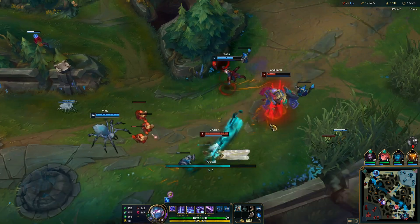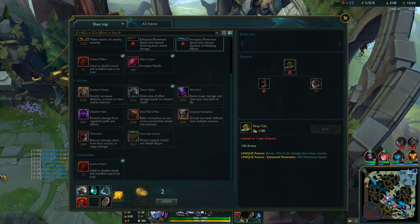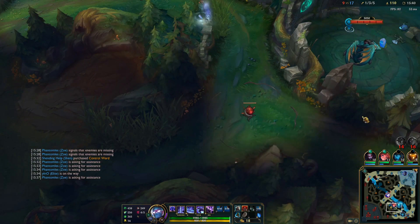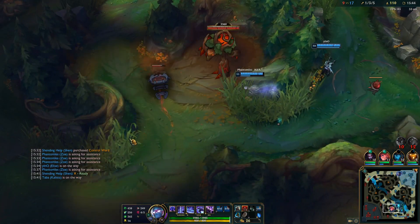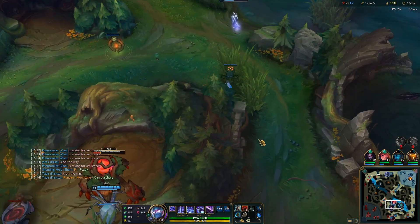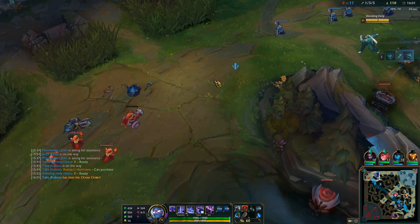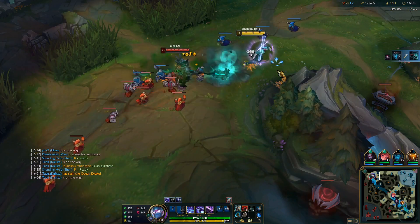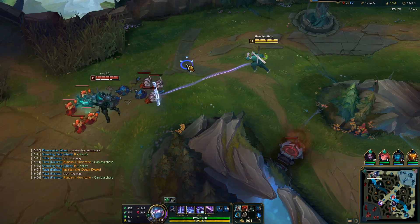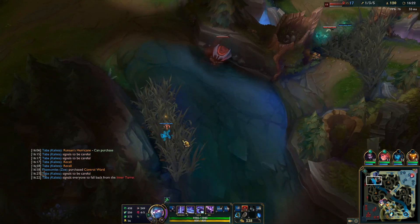I'm gonna recall here but I'm ready to R if it's needed. Very nice. So now I'm gonna path top again since Herald is the next objective. They can probably just take it right now. Good that the wave is pushing to me here, because if it was pushing away he could possibly freeze it, and I'd miss some CS if I want to play safe around Rek'Sai. He still hasn't cleared this pink ward by the way - it's been here forever.